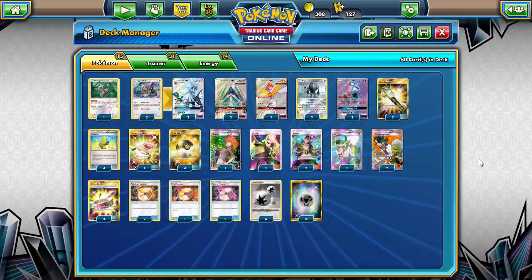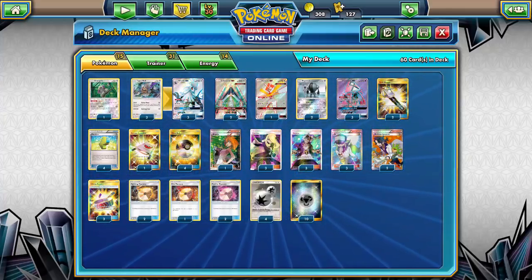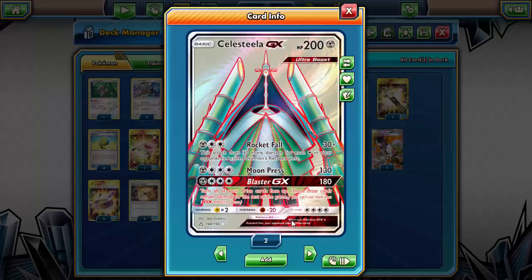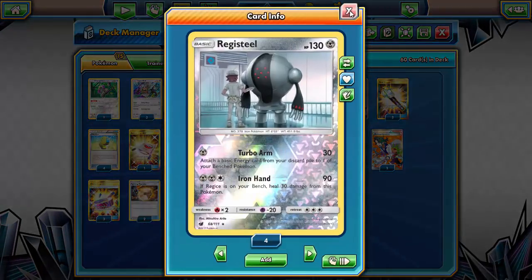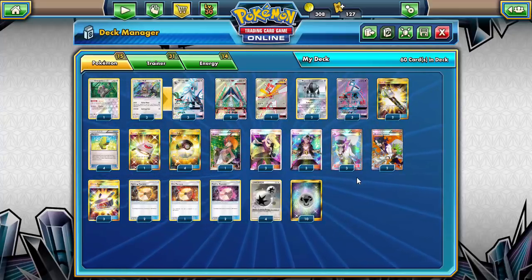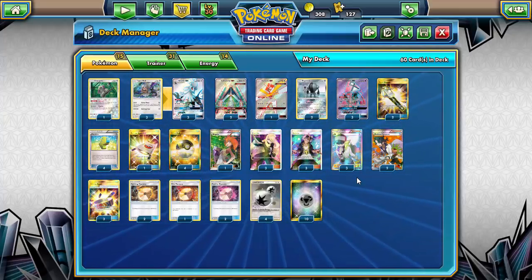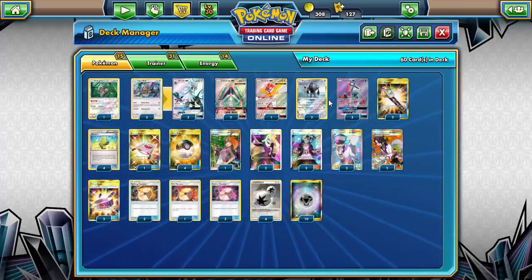On to the deck — this is centered around Sylvally GX and different Metal Pokémon, namely Celesteela GX. The idea is to be super bulky, power it up, take hits, and KO stuff. We also have techs like Kartana GX and Registeel to deal with whatever our opponent might throw at us.